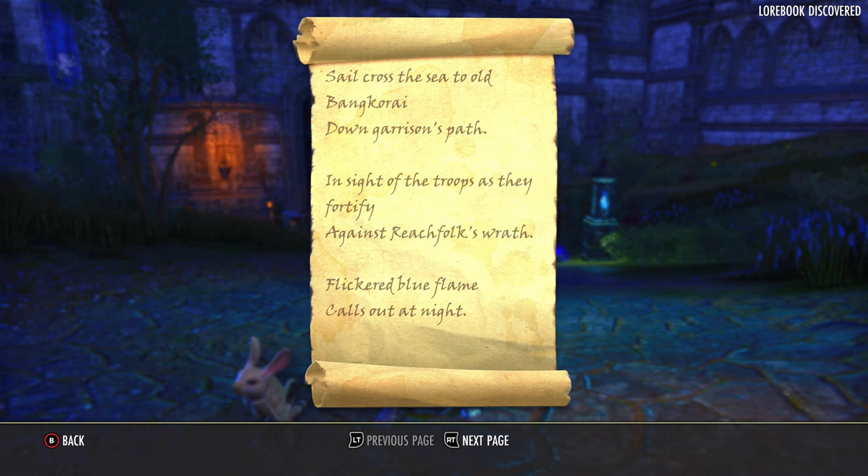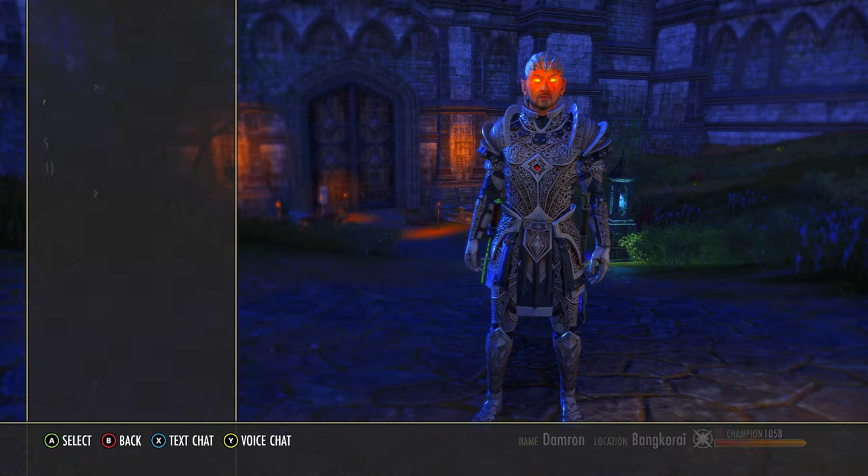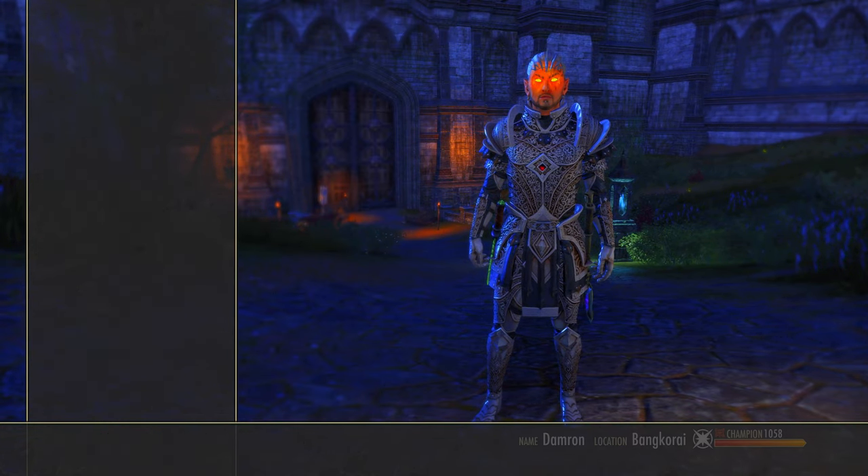Looking at the clue, this one tells us to go to Bangkorai, down Garrison's Path, in sight of the troops, and also by a flickering blue flame. Those are the things you need to know if you want to find it on your own, but I'm going to show you right here.